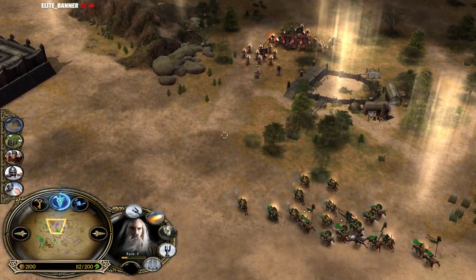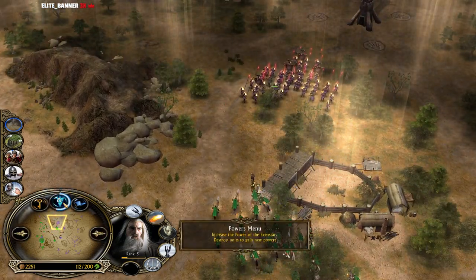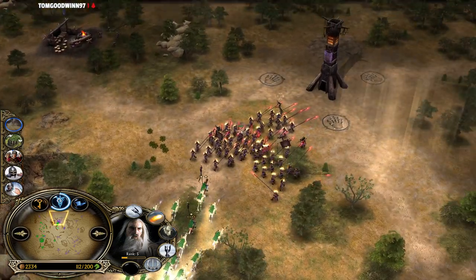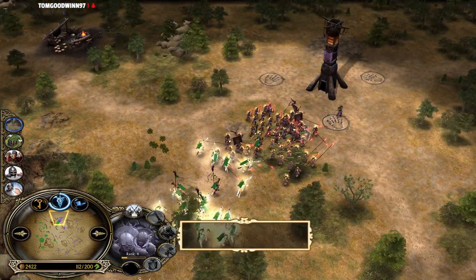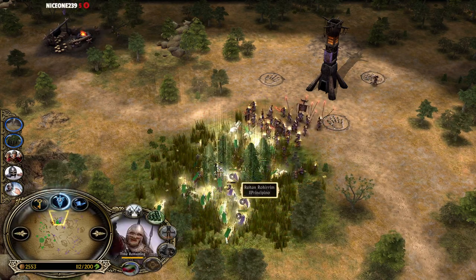Cloudbreak is available, Elven Wood is available, and Glorious Charge is available — that's going to be a wombo combo situation. Theoden is going ham, going inside the base — look at the power points he'll have from this fight, enough for Army of the Dead for sure. Nice stop here, Glorious Charge being used. Elven Wood — one of the Rohirrim has been taken down.